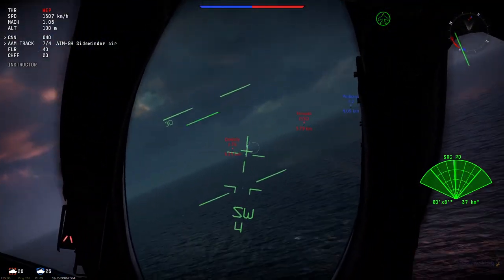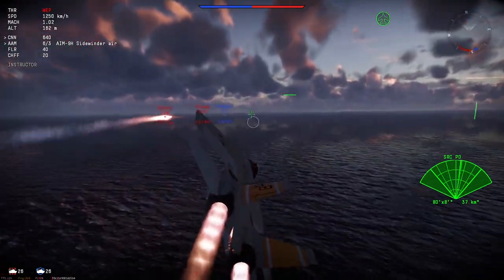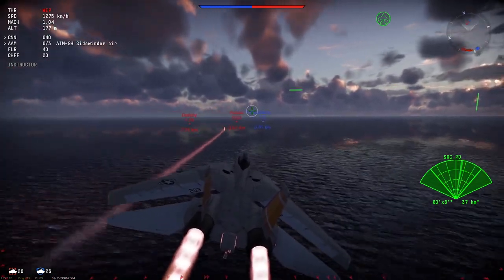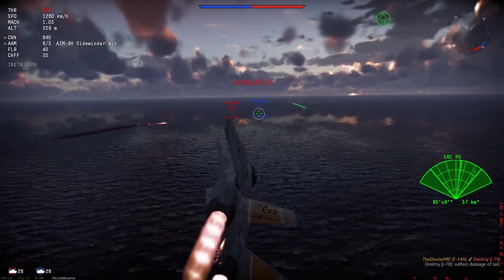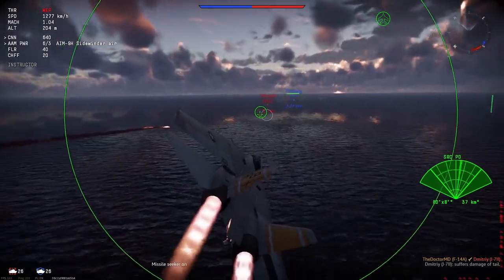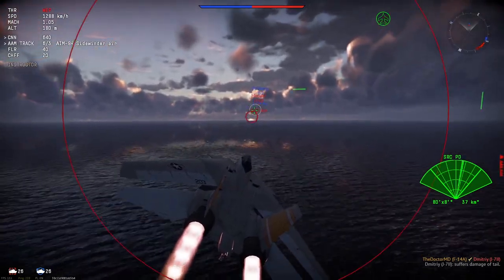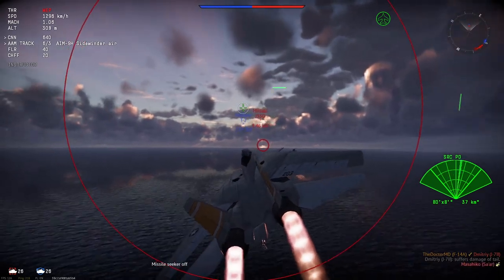I guess the AIM-54 would really struggle to keep up with DF Skyflashes or R-24s in knife fight engagements. On top of this, Gaijin has greatly exaggerated notch angles for the AN/AWG-9, which I will discuss later. So while the AIM-54B and C that are in the dev files are not here yet, taking the AIM-54A at face value, the verdict is that I don't think it's going to be the mythical missile that people are hoping it to be. But that doesn't mean I'm not taking four of them every time I soar.